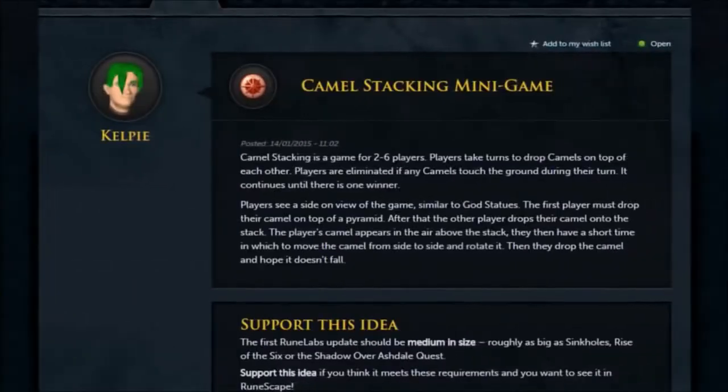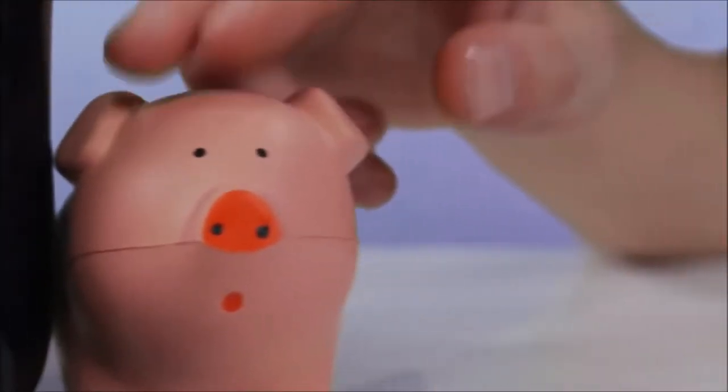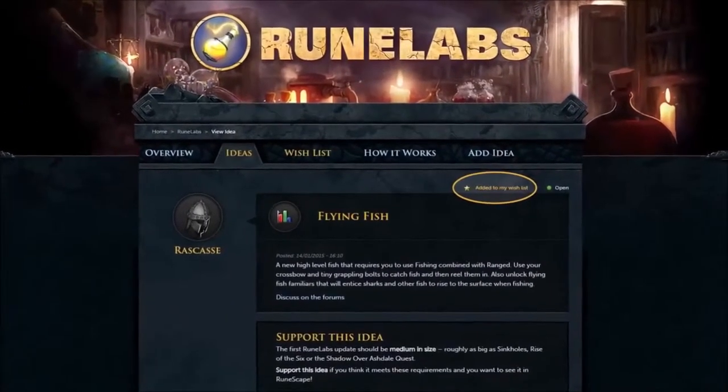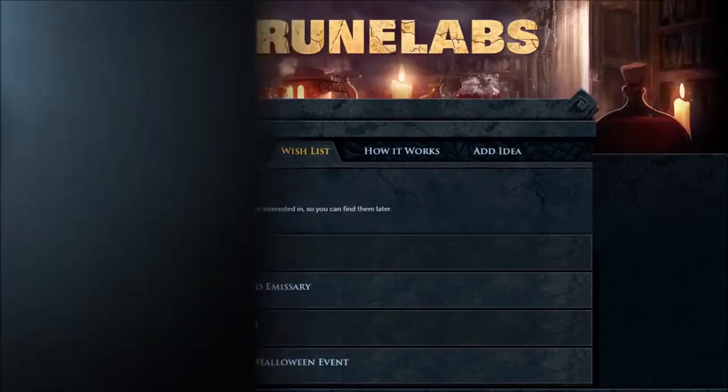Now your idea is out there for everyone to read. If it gets enough support and meets the criteria, it will make it through to the next stage. While you wait, check out some other ideas and support the ones you'd like to see in game. You can also add ideas to your wishlist, keeping all your favourites in a nice, handy place.